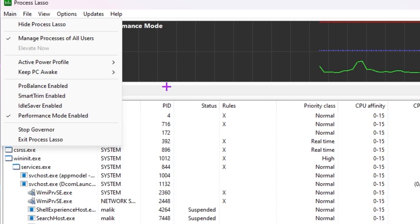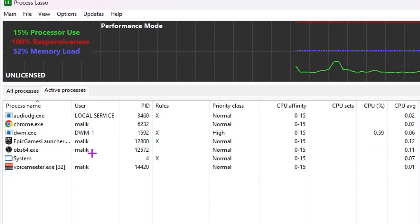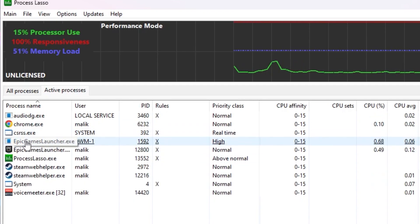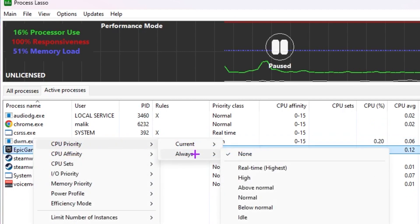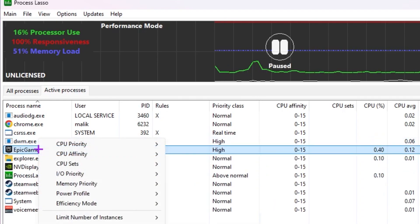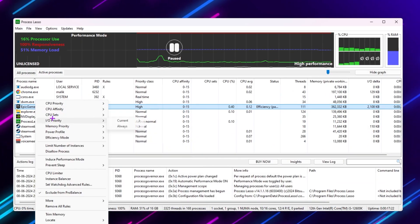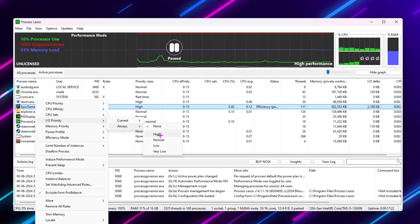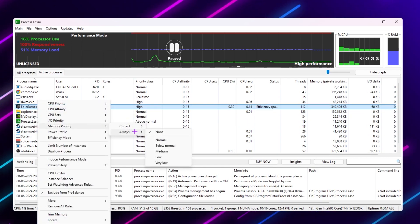Once those settings are selected, go to Active Profile. You need to have Fortnite running in the background — I'm using the Epic Games Launcher as an example since Fortnite is currently updating. Go to your Fortnite process, set CPU Priority to Always > High. Then go to CPU Affinity, set to Always, and select all CPU cores and threads. Then go to I/O Priority, set to Always > High to reduce input delay.